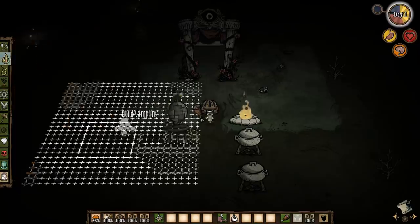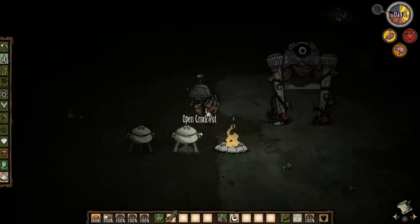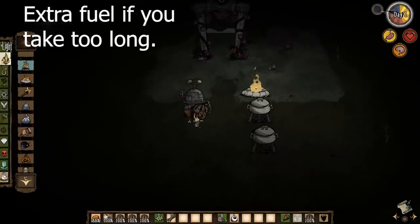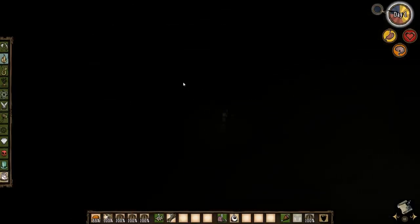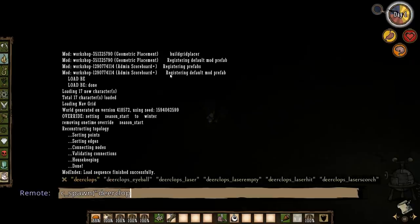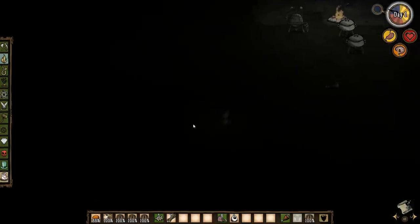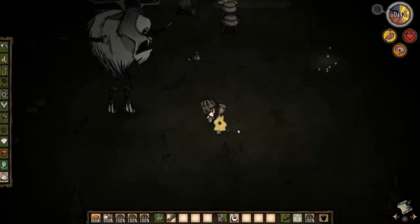What you want to do is you want a campfire, and then you also want something to put in the campfire so that you can warm it up a bit. You can already see I have an orange Thermal Stone. Let's say Deerclops spawned right here — as he will. He'll spawn in the middle of the night every time. Now there he is.